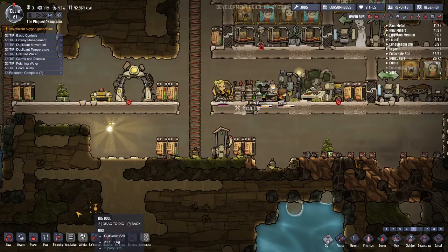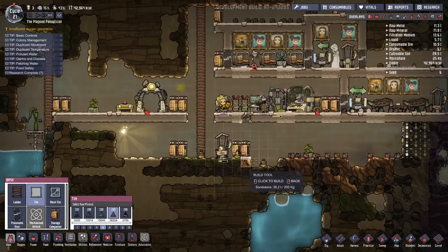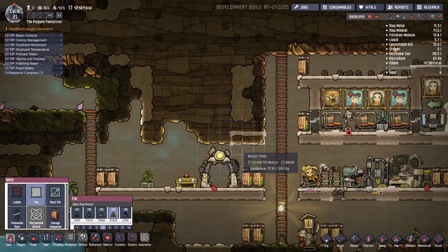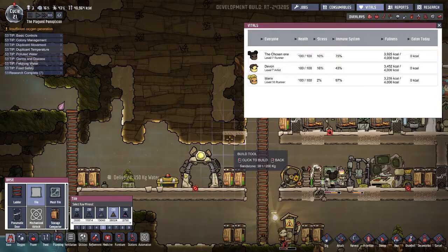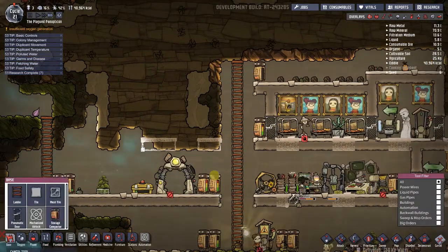Just kind of figure out what's over there, put down some tiles maybe. We can put some tiles over here because we kind of know what we're going to build — although who knows, we'll find out eventually.